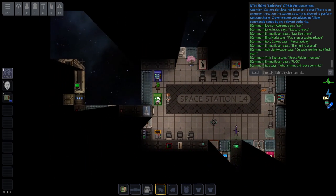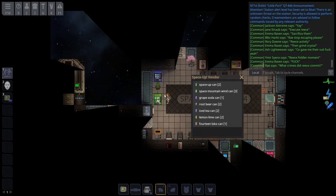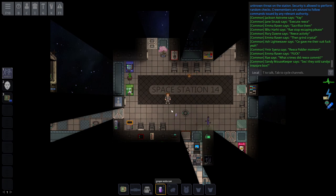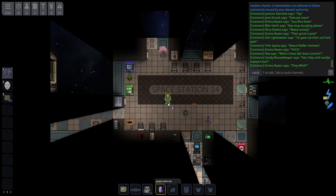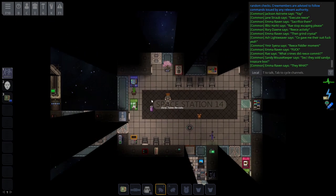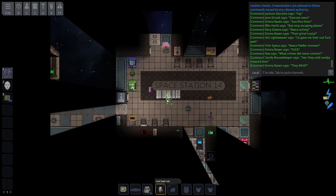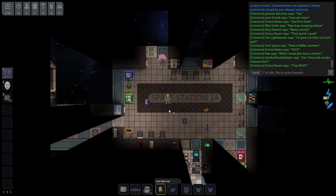Now, this is something that extremely confused me in the beginning. If you want to use a grape soda can, press Z. Z uses the item in your hand. So if you're using a gas tool, you press Z to use it. If you want to open a soda can, you press Z and that opens it - now you can drink it. If you don't open it first, you'll be confused when you try to drink and nothing happens. Just press Z and you're good.